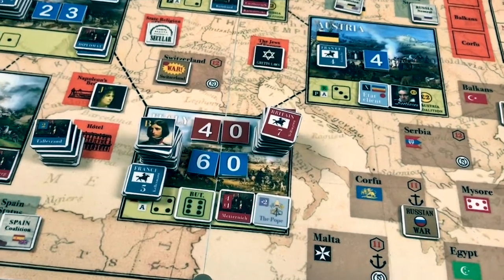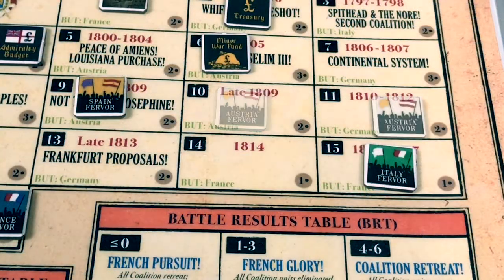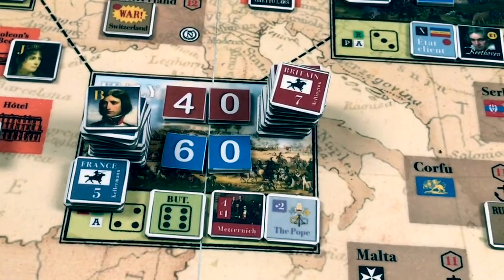Before proceeding to the battle in Italy, we must increase Austrian fervor for the revolution by one — Austrian fervor is now at 11. Napoleon is in Italy, so if the French win, Italian fervor will increase by five. Italian fervor is at 15, so even that plus five will be mostly wasted since the maximum level is 16.